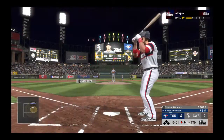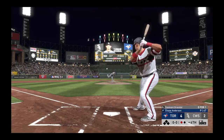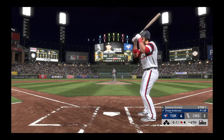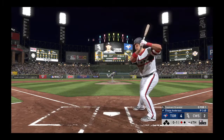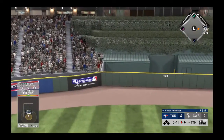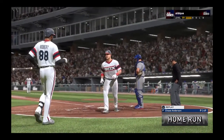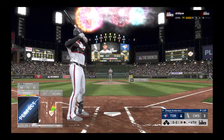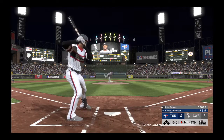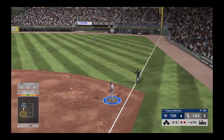One away with the bases empty — Yasmani Grandal steps in. First pitch fouled off for strike one. On the 0-1, he goes down and gets this fastball and takes it high in the air to deep straightaway center. Then Luis Robert steps back in at the plate, and he gets him to pop it up on the right side of the infield — Guerrero is under it, two gone.